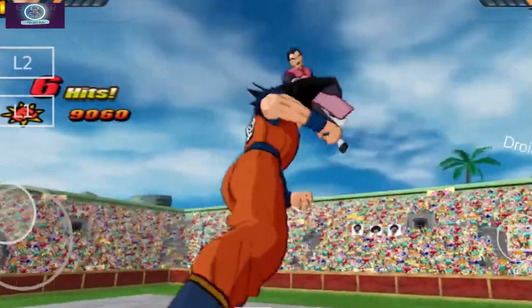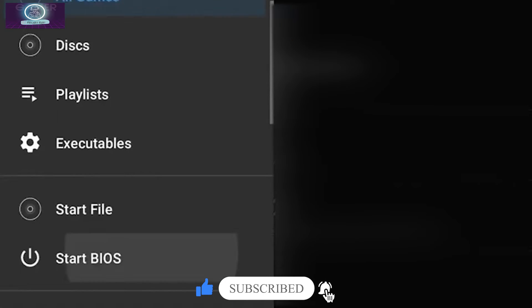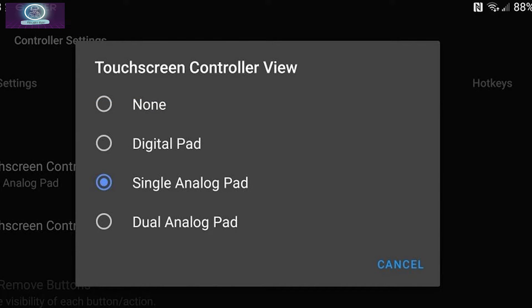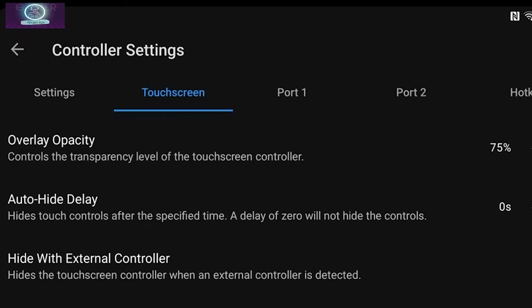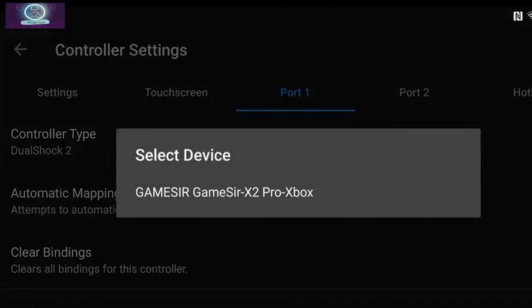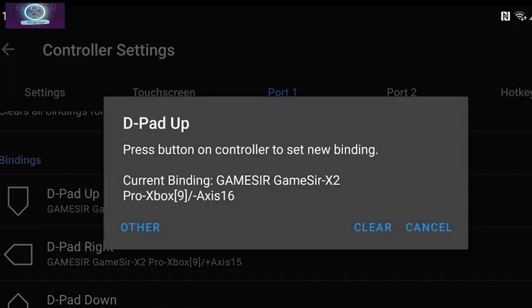Personally I prefer the touchscreen, but you can use gamepads, especially for fast titles like platformers or racing games. To do a quick controller setup, go to the three lines on the top left, then Controller Settings. For touchscreen users, go to Touch Screen menu, then Touch Screen Controller View, and change this to Dual Analog Pad to get two analog sticks. If you're using a controller, change it to none to remove all on-screen buttons, or scroll down to 'Hide with External Controller' and turn it on — this hides on-screen buttons whenever you touch a controller. The app auto-detects your gamepad; go to Port 1, click Automatic Mapping, and click on your gamepad to automatically map your buttons. If you're not happy with the mapping, scroll down to Binding and change any buttons you wish to by clicking on them and tapping the desired button on your controller.